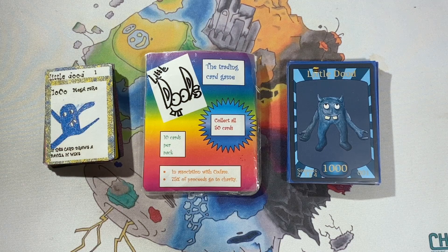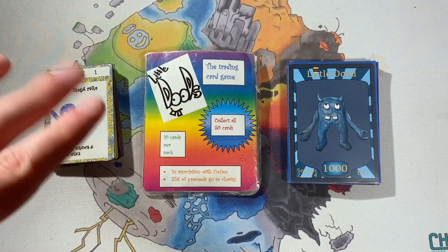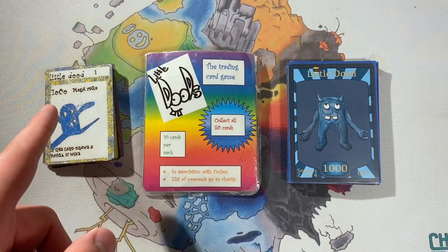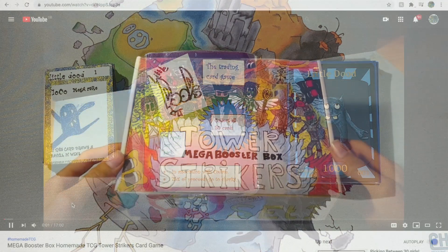What is up guys, Zach here from the Chaos Galaxy and today I'm going to be doing another episode of my old TCGs. I've only got a couple more to show you before I've shown you every TCG I've ever made, but this one is going to be season three of Little Dudes. Also, I'm going to bring back my homemade TCG shout out of the week - this week's shout out is Tower Strikers TCG.